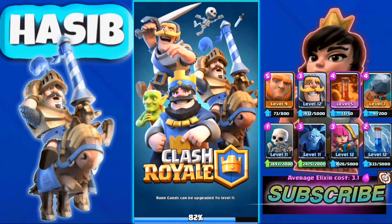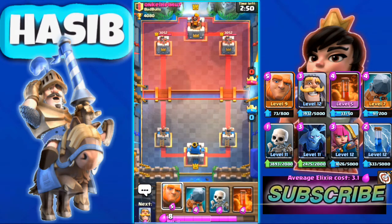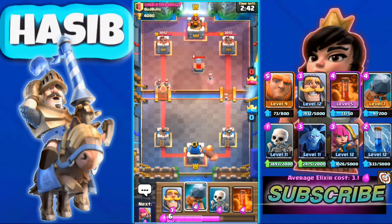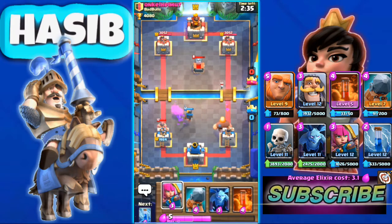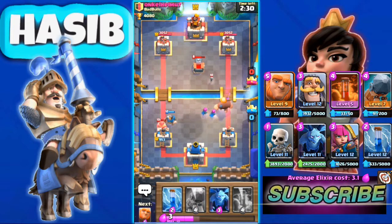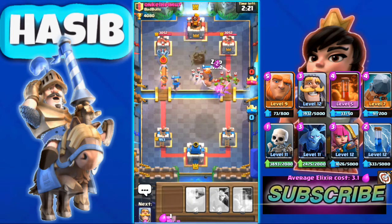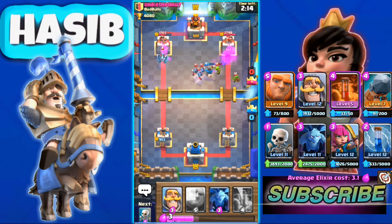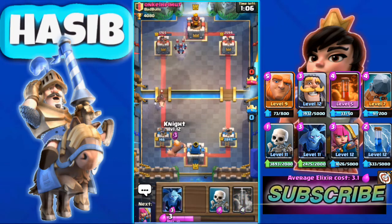Let's go for a live battle and show you how to use this deck. We got a pretty good matchup. First we have a Giant scout — in the other lane he uses his Barbarians and one of them is already at the tower. But right now we have a counter push going on and he uses Goblin Gang. Our Battle Ram hits the tower for solid damage.